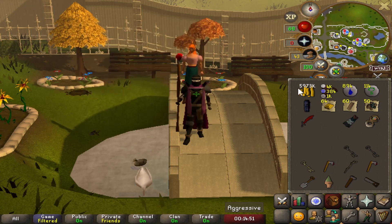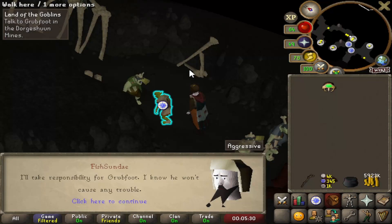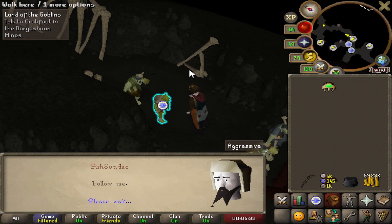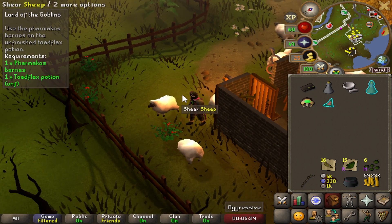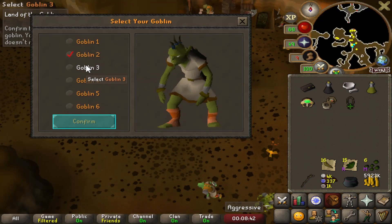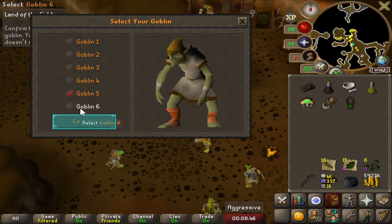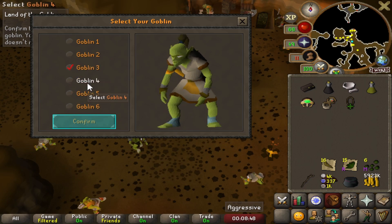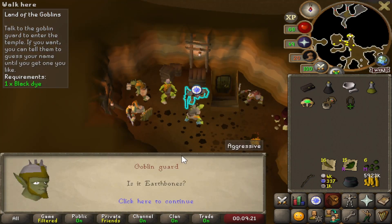That's a sub-quest for Pirate Pete completed. Time for another quest — I'm going to do Land of the Goblins. I finally know what these bushes are for, it's for this quest! We can now transform into a goblin — this is pretty cool, I haven't done this quest so it's all new to me. Which one should we choose? Nice, now we're a goblin, and now we get a name.